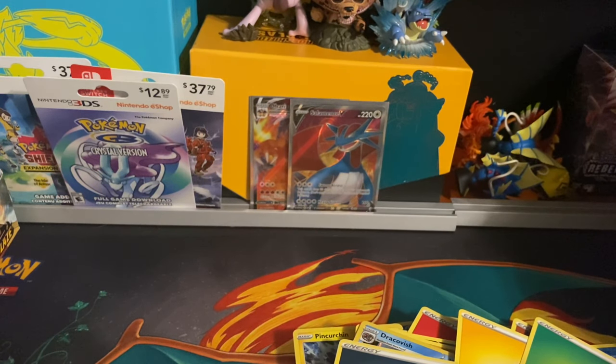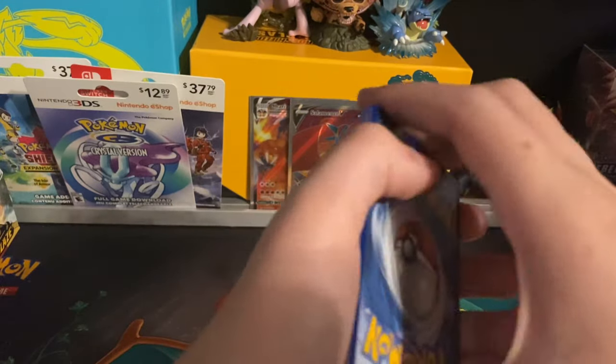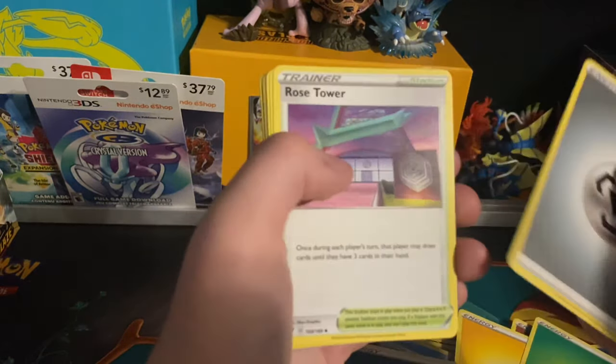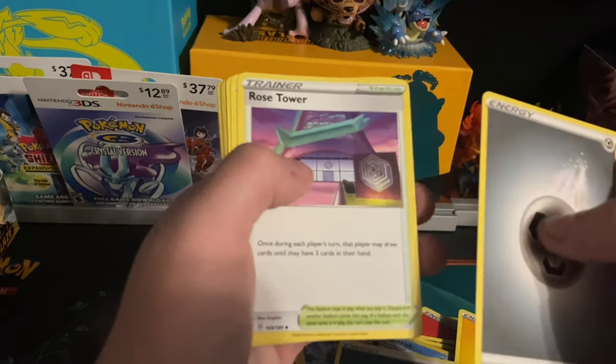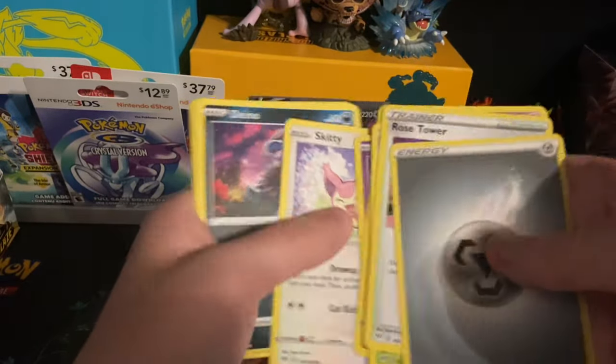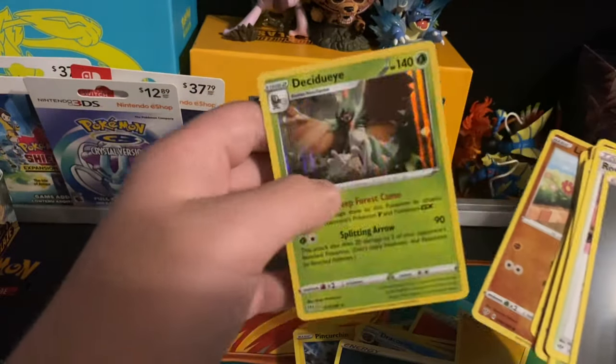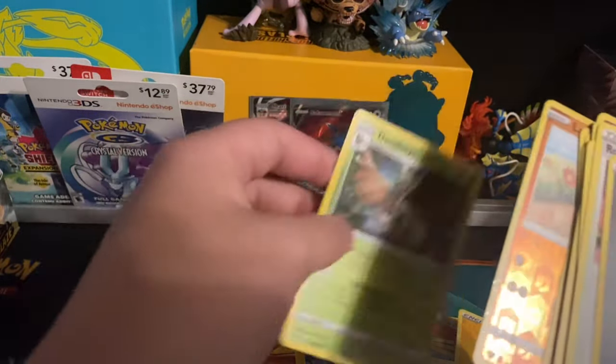I get what they were trying to intend with the holos, but they didn't do it very well. I like the X and Y ones — those are definitely pretty nice, they're literally 3D. Rose Tower, Steenee, Dino, Hippopotas, Gulpin, Skiddo, Jigglypuff — first holo of a Larvitar, and a holo Jolteon.